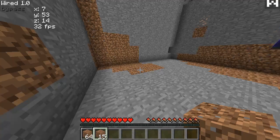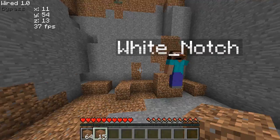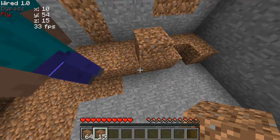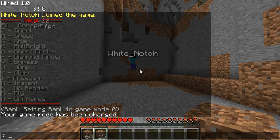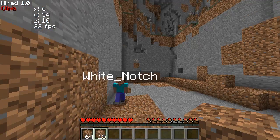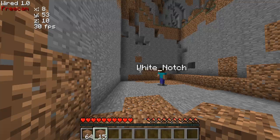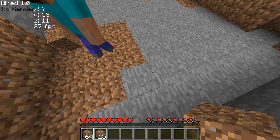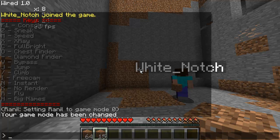Bypass — it works if there's a server that has flying not enabled and you keep getting kicked for 'flying is not enabled on this server'; you can stop that by turning on the bypass. You'll take fall damage every once in a while — that's just a glitch I'm working out. Jump doesn't work right now. Climb — you can just climb up walls. Free cam — my body is stuck in one spot but I can fly around, and in creative mode you can actually break blocks away from your body.